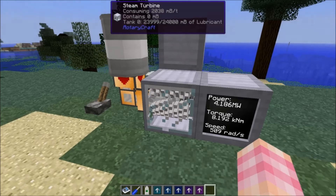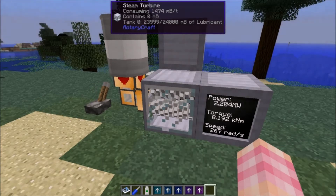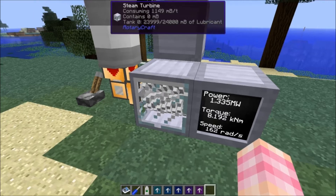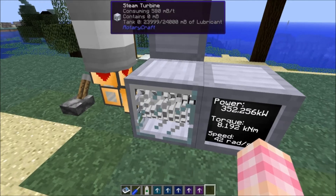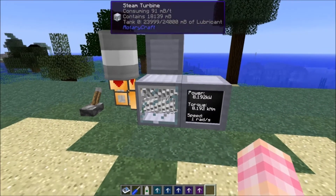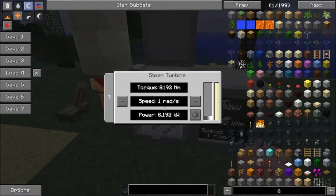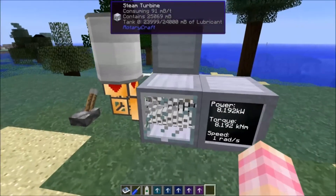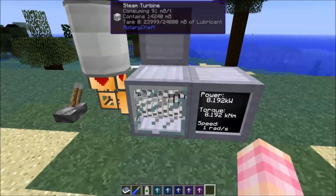This is the steam turbine — it's pretty straightforward and it works really well. Back down to a reasonable consumption, it'll go back down to consuming a more reasonable amount of steam per tick. If you've got a tier five set to its lowest output of 8,192 kilowatts, it needs about 91 millibuckets per tick. I like that it tells you exactly how much steam it's consuming every tick. But yeah, that's the steam turbine.